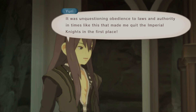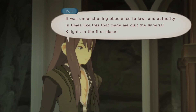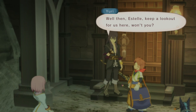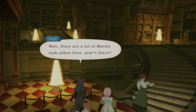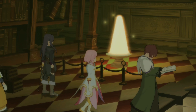It was unquestioning obedience to laws and authority in times like this that made me quit the Imperial Knights in the first place. Did he pick the lock? Carol picked the lock and now they're upset — Estelle is saying we shouldn't go in. Estelle's mad because we're breaking the law. Estelle, keep a lookout here for us, won't you? But... I'm going with you. That was easy to convince her. She doesn't do well with peer pressure. There are a lot of Mordio lookalikes here.